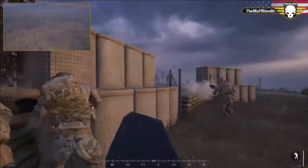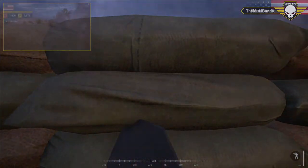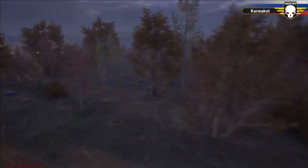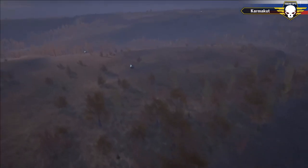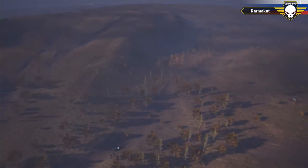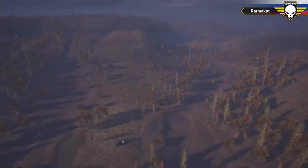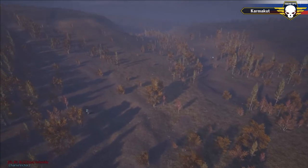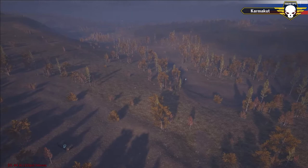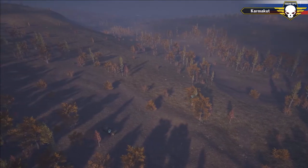Looks like they're going to be ascending the eastern hill. As we talked about, there are no eyes over here — that large hill really cuts any line of sight across the side of the map, so the Russians are pretty free to make any movement they want on the eastern side. They're keeping the MTLB in the back, which is a good choice — it is extremely loud. We're flying about 400 meters out and can still hear it rumbling. The BTRs are pretty quiet by comparison. We'll see how close they get before they dismount. And there's a misfire from one of the vehicles — that could be pretty devastating.